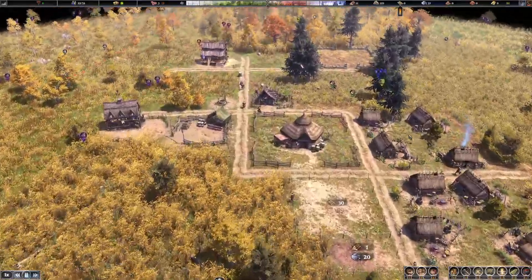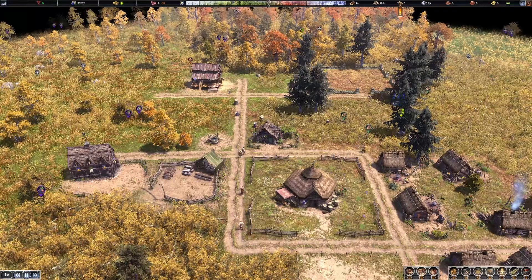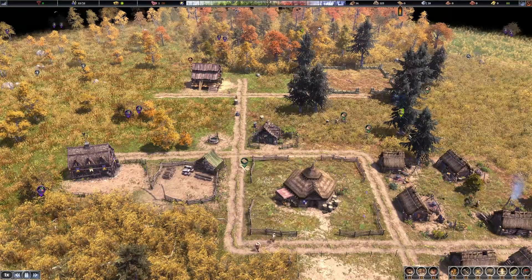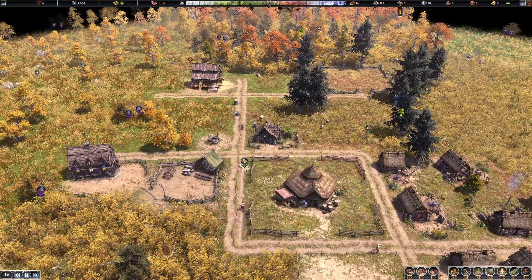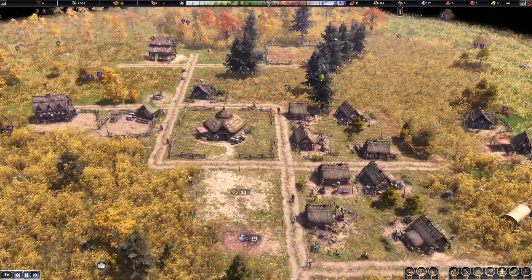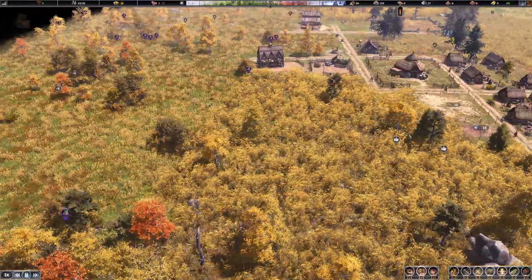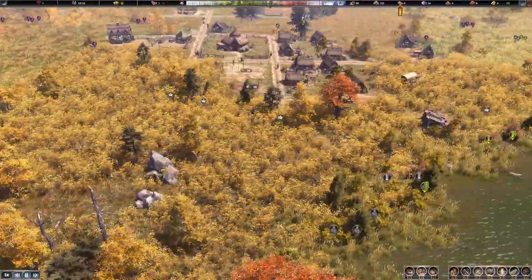A little later in the game when you have watchtowers, you can also get a barracks for your military — it functions kind of like a glorified watchtower. You can deploy your military forces from there to do things like destroy wolf dens. And that military might is going to be super important when it comes to fending off the raiders.